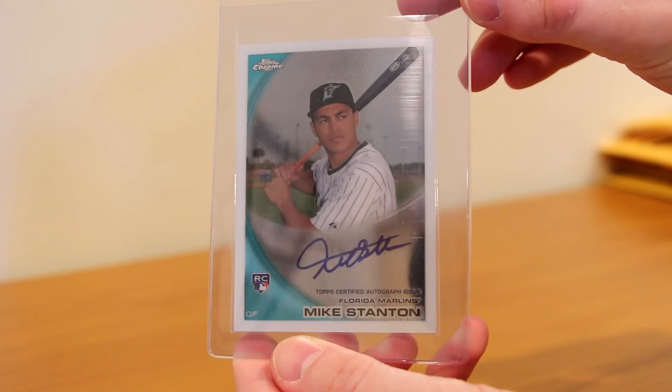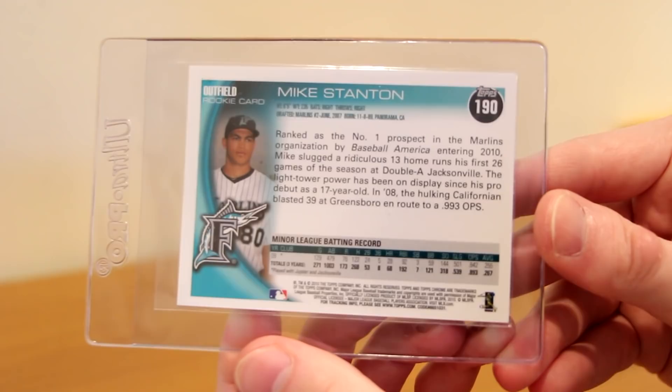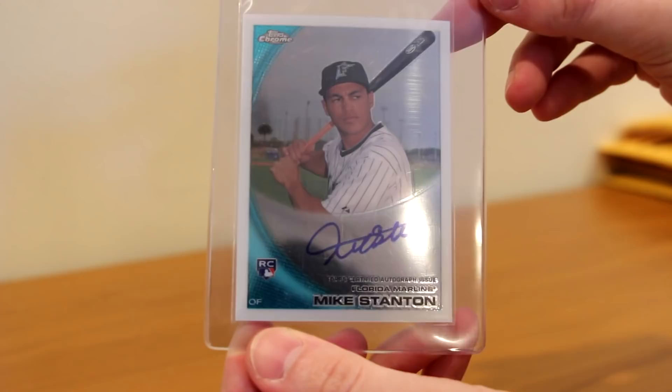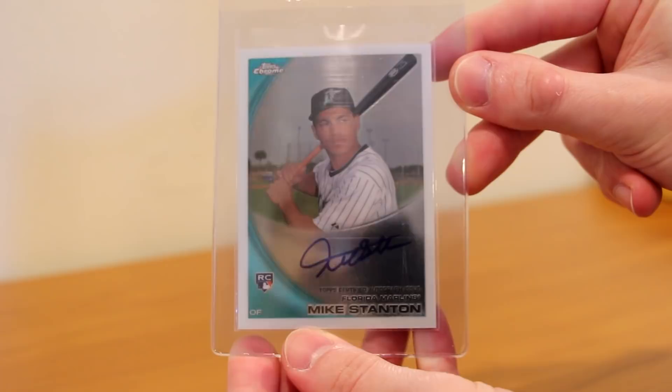I wanted to add one of these to the collection. I like having rookie autos of good players — I like having just one auto of every good player at least, but I prefer their rookie unless they're ridiculously expensive. This is one that I wanted: Mike Stanton, Giancarlo, the powerhouse of the Marlins — on-card Topps Chrome rookie auto from 2010 Topps Chrome. It's an interesting look, I like it. I love the borders around cards, I think that looks the best. That's the 2010 Topps Chrome rookie auto of Giancarlo Stanton. Gotta get that in the top loader real quick.